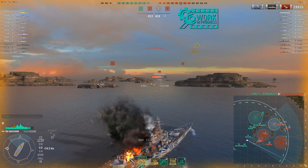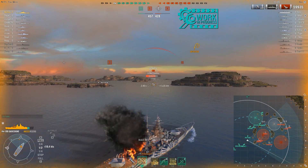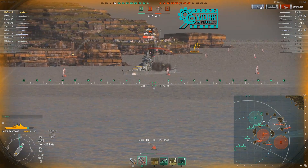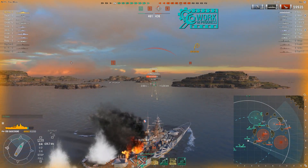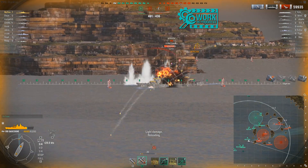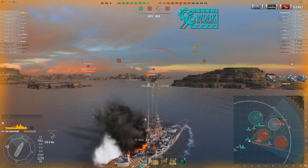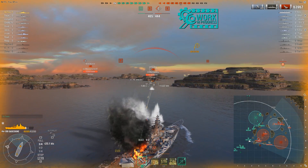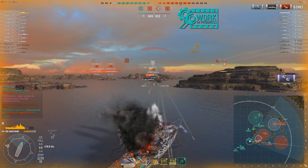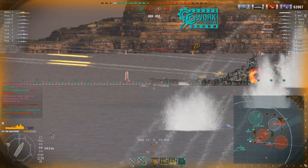In the round you're seeing here, I had very good success with AP. I was citadelling Fusos from range — granted, a lower-tier battleship — but I was also citadelling Romas up close and personal. You can wreck other battleships within 10 kilometers. The issue is accuracy and the fact that you really can't overmatch heavy cruisers with this, putting the ship at a disadvantage. The shells are only 380 millimeters, right in the same range as the Bismarck at 381 millimeters.